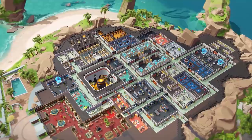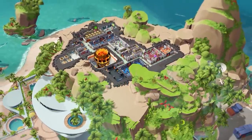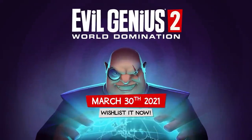And that's where we're leaving it for today. Evil Genius 2 is coming to Steam very soon now on March 30th. Pre-orders are now go, so head over to the Steam store and reserve your copy so you're ready to put all of this lair building expertise into action.